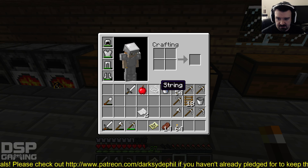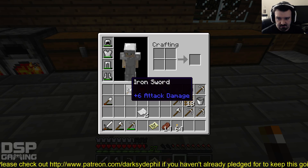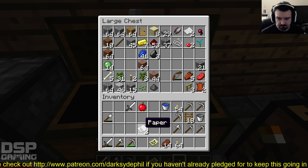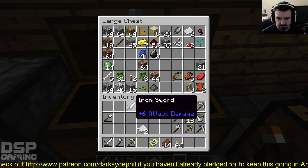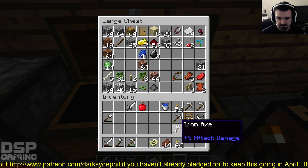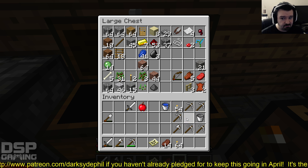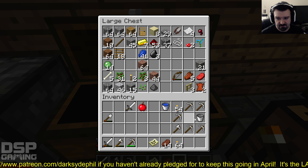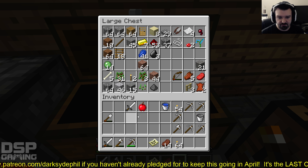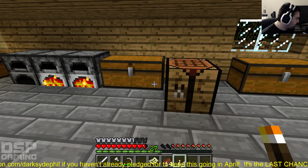First of all, let me look in my inventory. I'm probably not going to need the string, or the paper right now. I have an empty bucket and a bucket full of water. I probably won't need the ladders — I'll get rid of those. I have a ton of torches, pickaxes, and two iron swords. What I need to do is make these items, so let me get the formulas.